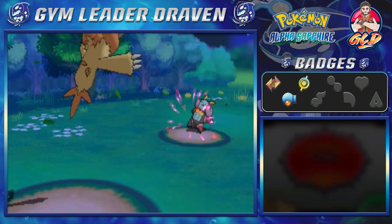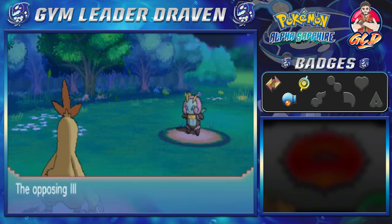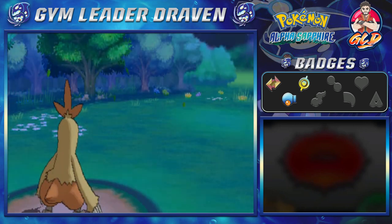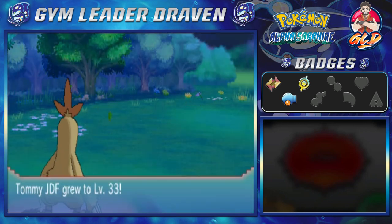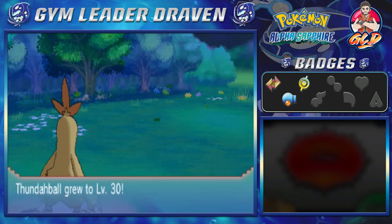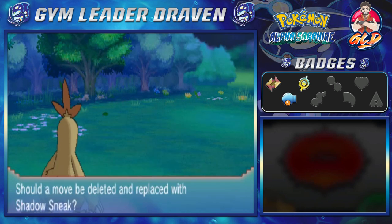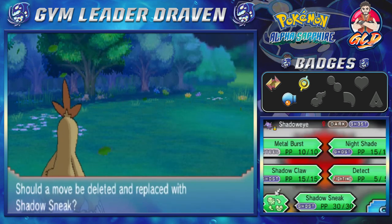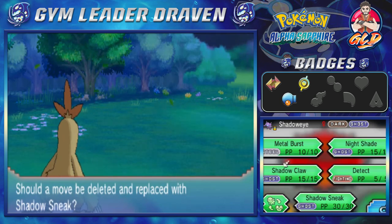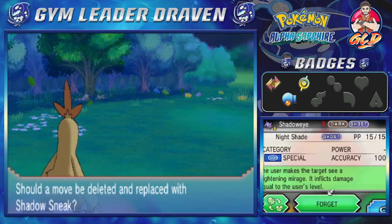If you're new to Pokemon Omega Ruby and Alpha Sapphire, this game enables you to get a lot stronger, a lot quicker — not just through the experience share. Look at that: Thunderball grows to level 30 and Shadow Eye grows to level 16, and it's trying to learn Shadow Sneak. Shadow Sneak — the user extends its shadow and attacks the target from behind. This move always goes first. Good gravy.